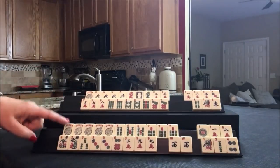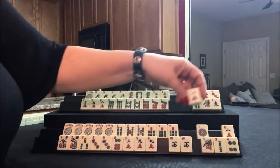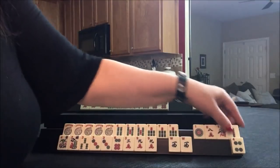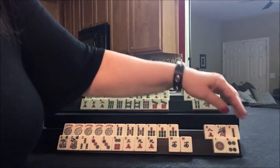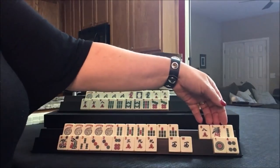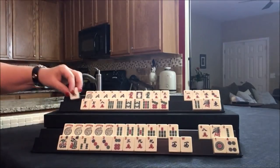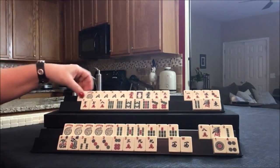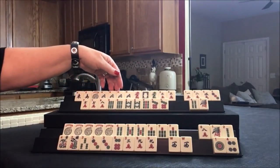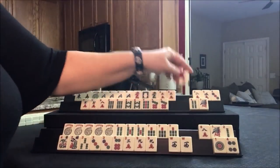So we're going to start by discarding for player one. Let's get rid of the one crack. I like to get rid of the big year tiles for the biggest hand on the card — last one under singles and pairs — so I'm going to discard those first. We'll hold that for joker bait. Let's draw. There's a south — let's just keep the wind just in case we decide to switch to winds.